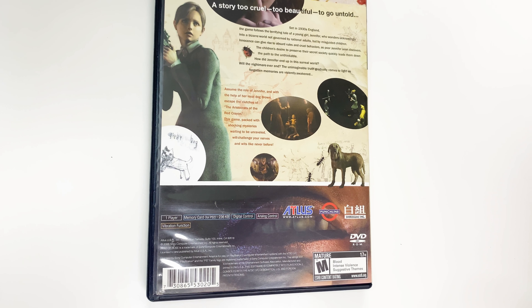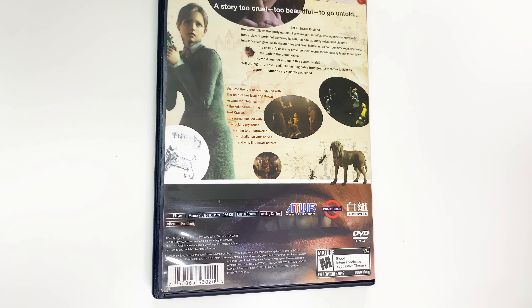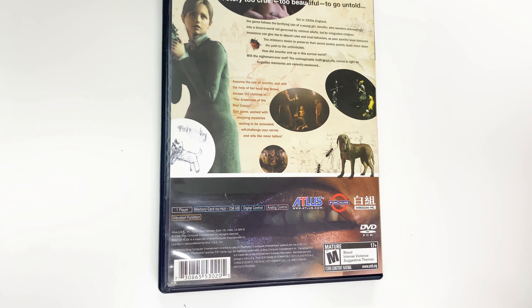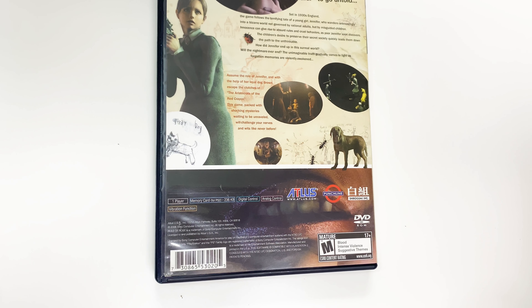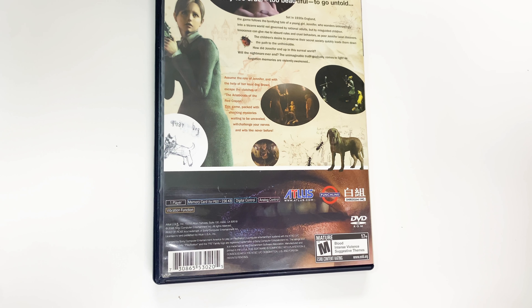'How did Jennifer end up in this surreal world? Will the nightmare ever end? The unimaginable truth gradually comes to light as forgotten memories violently awaken. Assume the role of Jennifer and, with the help of the loyal dog Brown, escape the clutches of the Aristocrats of the Red Crayon. This game, packed with shocking mysteries waiting to be unraveled, will challenge your nerves and wits like never before.'